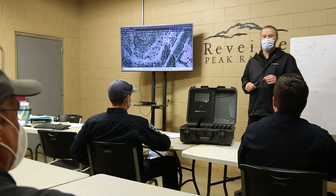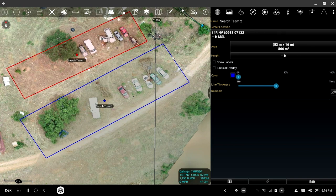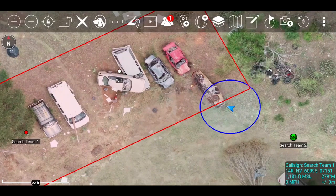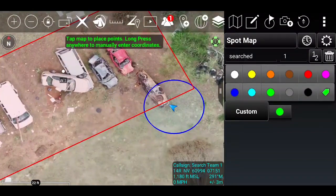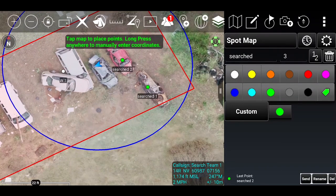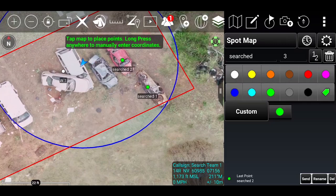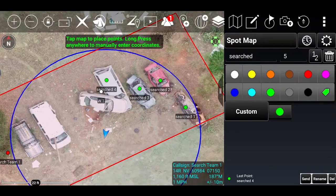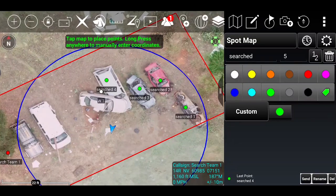Now that we have everything set up, let's talk about today's objectives. We need you all to perform a secondary search on the areas marked on the screen. On your phones, open CivTac and you should see our map with the target areas marked. Once you've cleared an object or area of interest, mark it with a pin on the map. Within this pin, include details of your findings or simply write 'searched.' Report any issues or emergencies back to command over the radio. Otherwise, we'll be monitoring your progress on our screen — tracking the search teams and ensuring all targets are searched while preventing duplicate searching of the same targets.